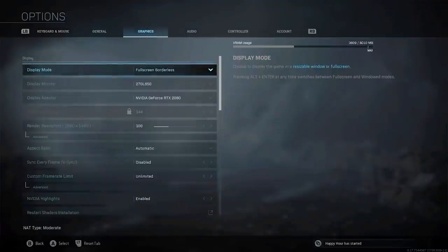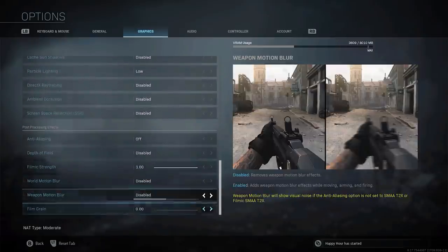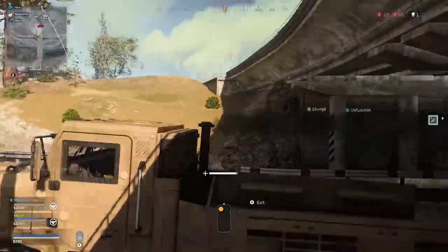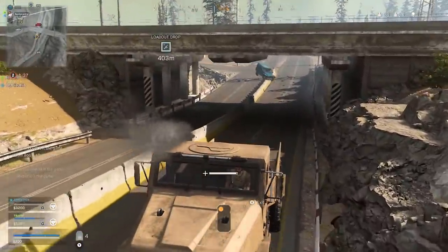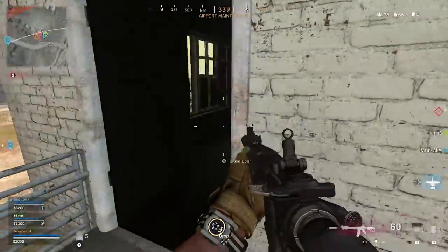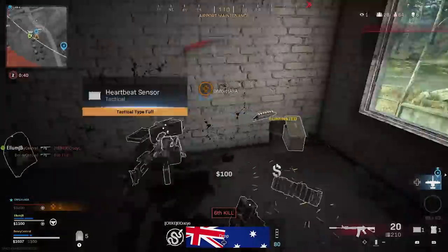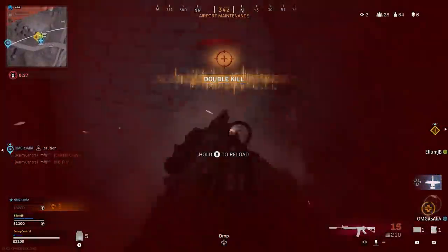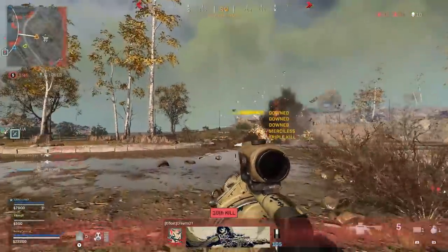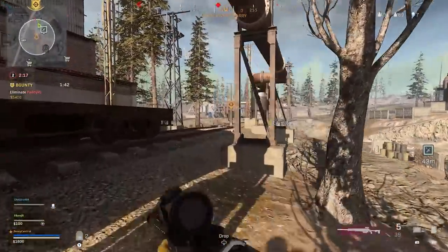The next settings I really recommend turning off in Warzone are in your graphic settings: world motion blur and weapon motion blur. By default these are switched on, and they look cool in a cinematic way, but they make it so much more difficult to clearly see what's going on around you. With Warzone being a twitchy game, having these off will massively help. You'll also want to turn film grain off, which just adds noise to the world making things less clear and sharp. It looks nice, but if you're trying to rack up wins and clearly see your opponents, make sure this is 100% off.